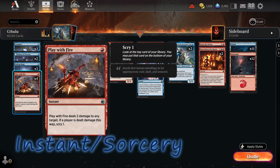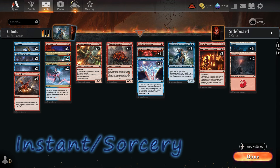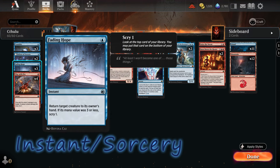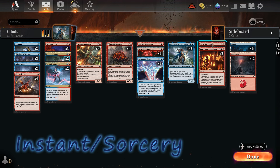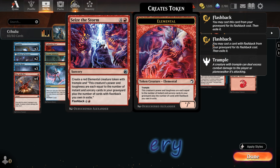My favorite card here is definitely Memory Deluge — we can scry X and draw two cards. Arcane Infusion provides so much flexibility. Fading Hope allows us to return creatures to their owners' hands; sometimes we can send huge creatures back, but we can also save our key card Lear, Disciple of the Drowned. Consider is also useful since we can put a card we don't need into the graveyard and draw a card. Seize the Storm makes an elemental creature whose power equals the number of instant and sorcery spells in our graveyard.